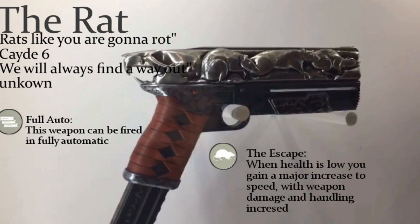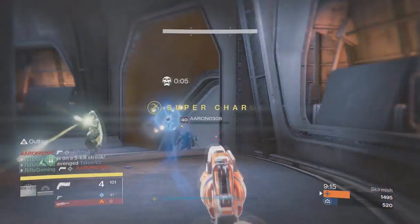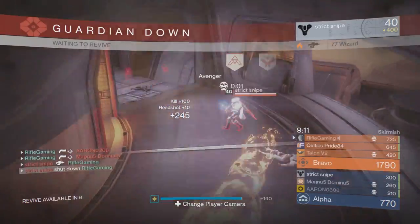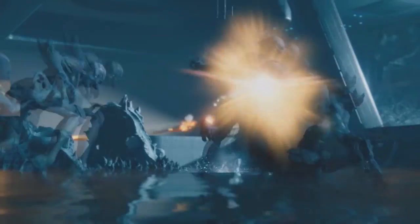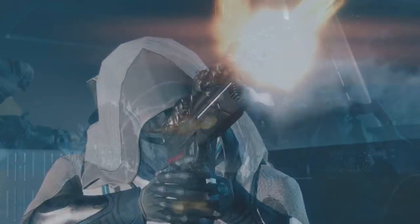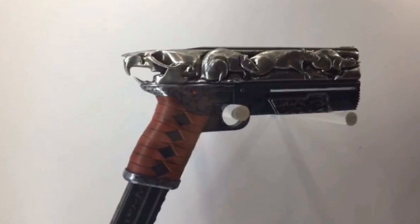As you can see from the description, it says 'Rats like you are going to rot' by Cayde-6, or 'We will always find a way out' by Unknown, making it more mysterious. He thinks full auto will be on this sidearm because he thought it was more structured as a full auto sidearm, which I can kind of see. But with the gameplay it makes me second-guess that, because it was kind of shooting like a hand cannon. We know this is definitely a sidearm by how the clip is inside the gun.